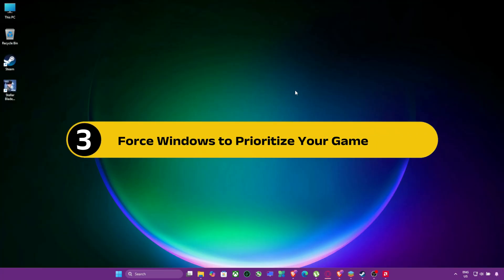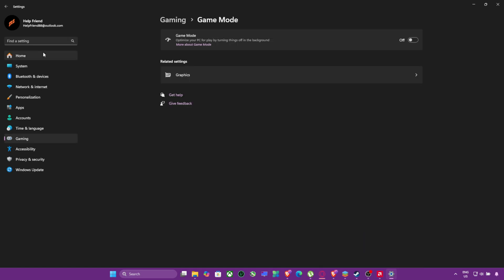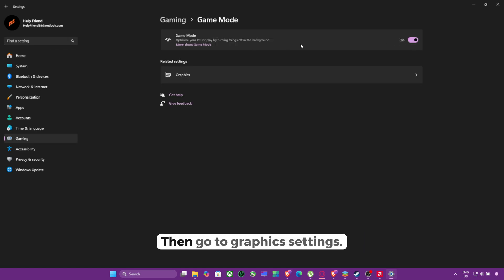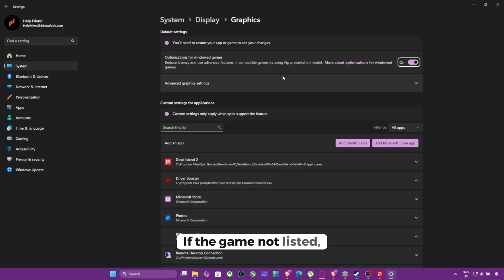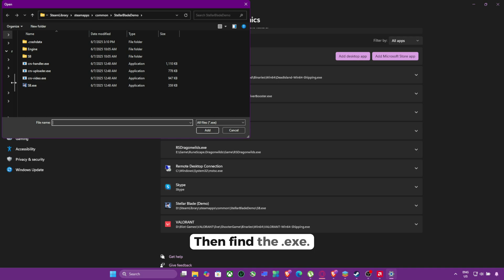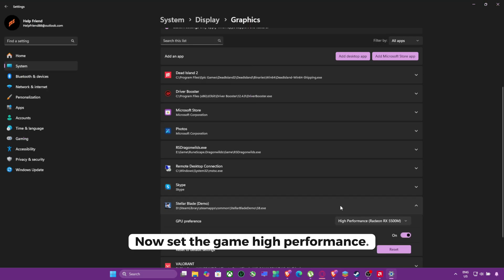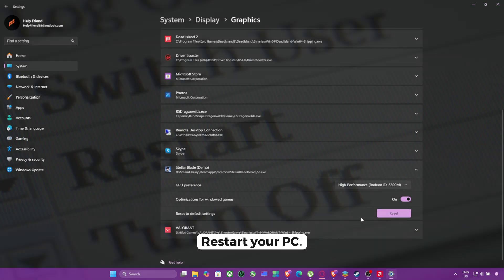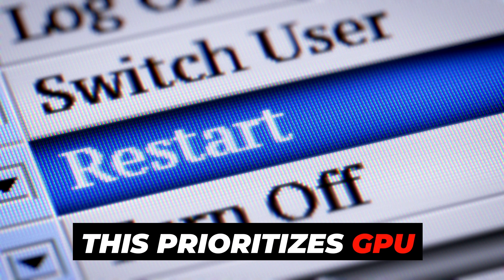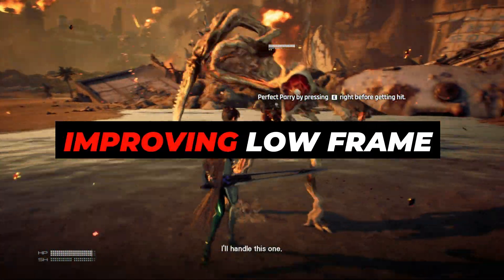Step 3: Force Windows to prioritize your game. Open Settings with Win + I, search Game Mode and turn it on. Then go to Graphics Settings. If the game is not listed, add it by clicking Add Desktop App and finding the .exe, then click Add. Set the game to High Performance and restart your PC. This prioritizes GPU tasks for Stellar Blade, helping reduce background drag and improving low frame stability.